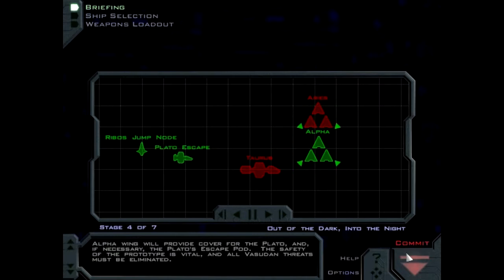Alpha Wing will provide cover for the PLATO, and if necessary, the PLATO's escape pod. The safety of the prototype is vital, and all Vesudan threats must be eliminated.